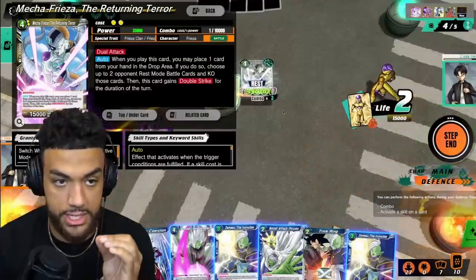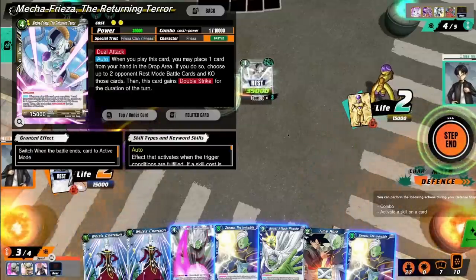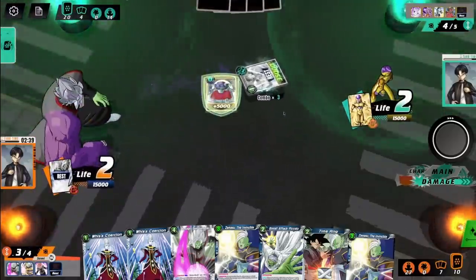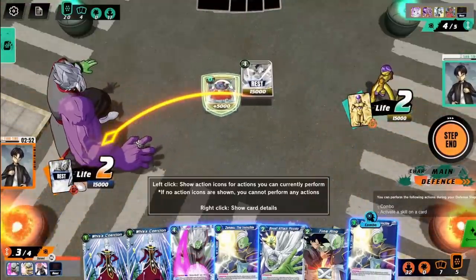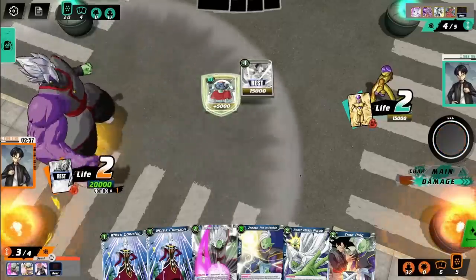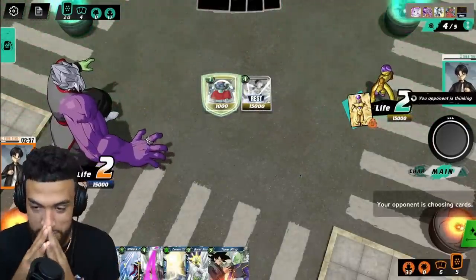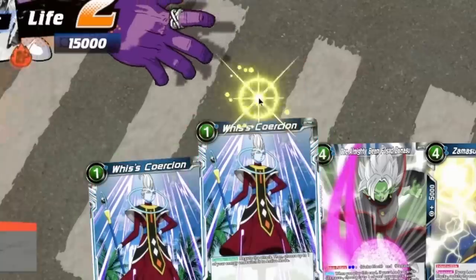It doesn't have double strike anymore but it does have dual attack, so he can attack twice. I think we just let this first one go through and then try to stop the next one, because I would have to use like everything I have. Let's go ahead and use a basic Zamasu to protect myself. We're struggling — we can't let any more attacks go through. If we get to a point where we can't draw any cards, I'm just going to go ahead and counter this one.